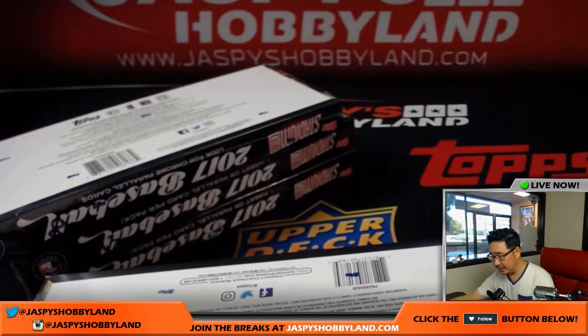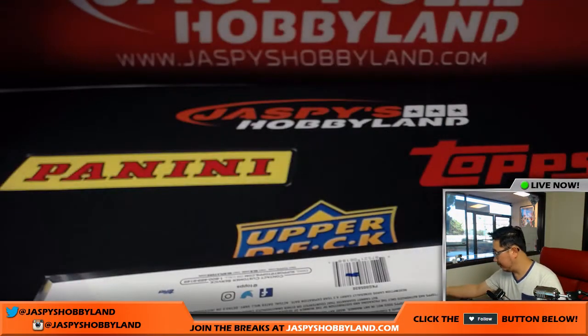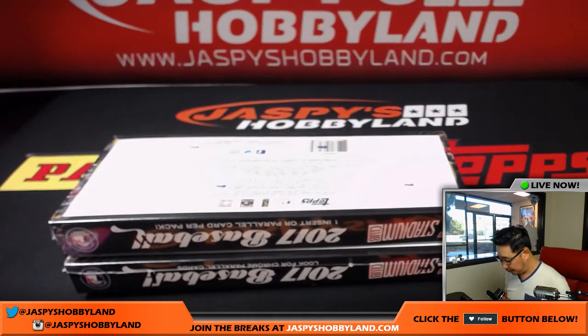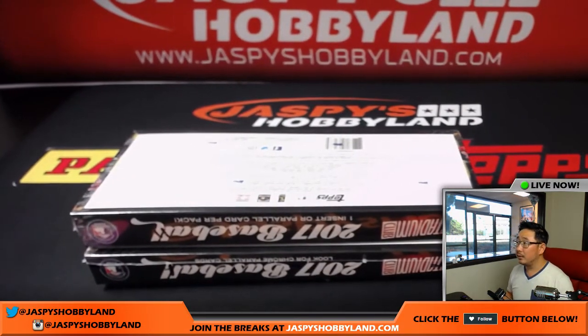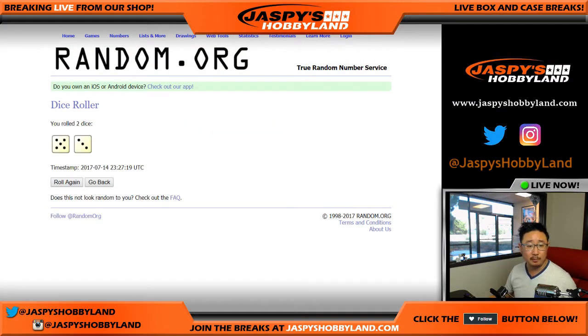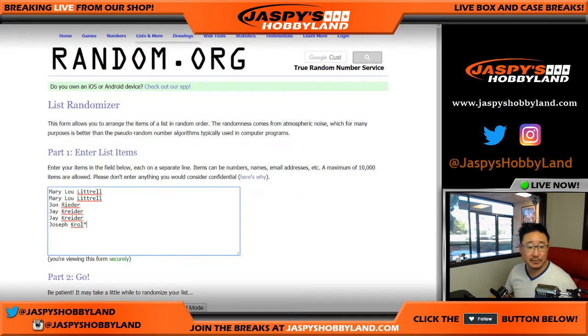We'll save these other boxes for the next break, which is already posted on jazzpiecehobbyland.com. Now let's do some randomizing. We're going to use one dice roll for both lists. Good luck, everybody. Five and a three — eight times for each list.